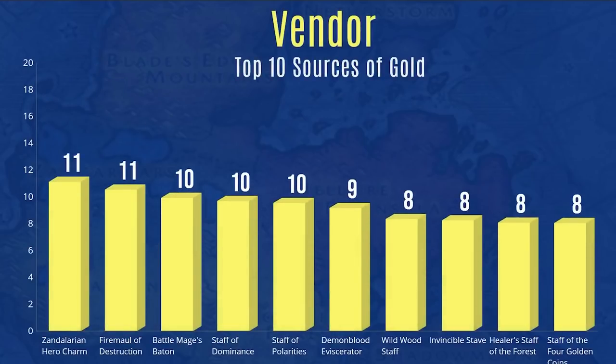Let's take a detailed look at vendor sources. It didn't really come from a single source — when you vendor stuff it's always random things, never a lot of the same thing. Things like Battle Mage's Baton from the Ring of Blood, Staff of Polarities — all vendored for a decent amount of gold. When it comes to vendoring, it's just an amalgamation of random things.